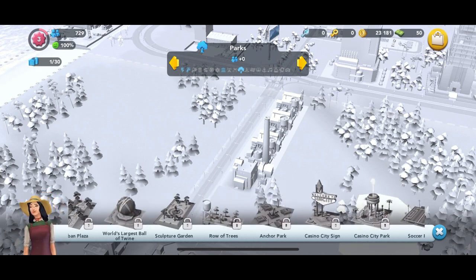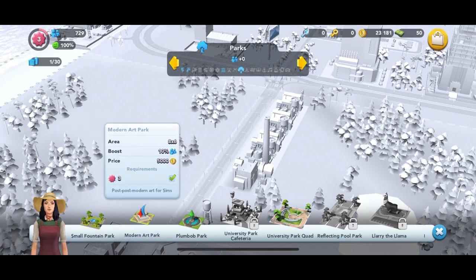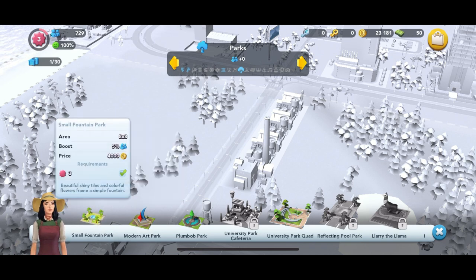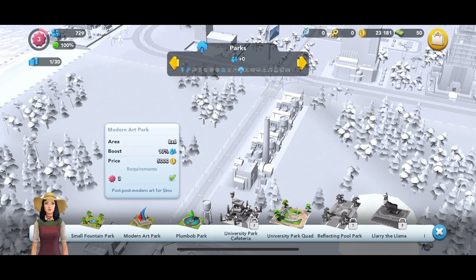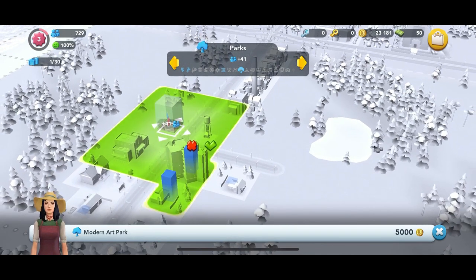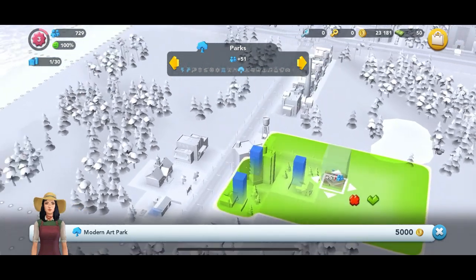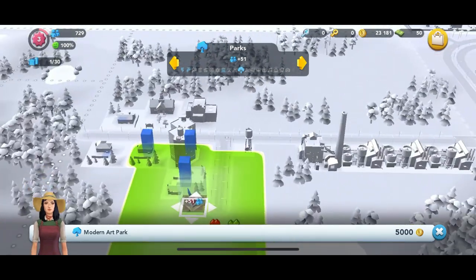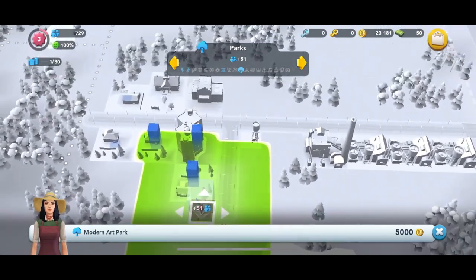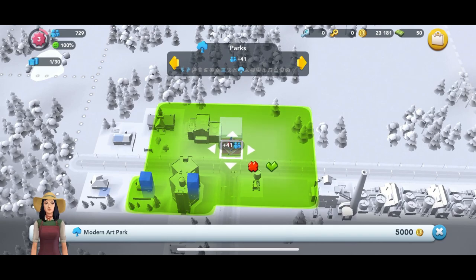Right now we don't have a lot of money. We're gonna either choose the small fountain park or the modern art part. You can see that we get a 5% boost and a 10% boost, so let's go with the modern art part to get the 10% boost. You can see there that plus 41 if we place that building right there. If we move it here we're gonna get plus 51 — that's because it touches more buildings at that point. We get to touch three buildings versus two buildings there.